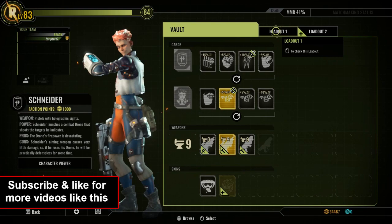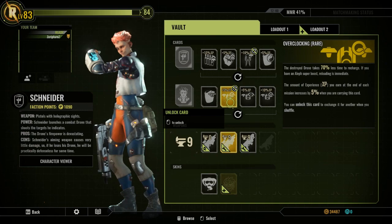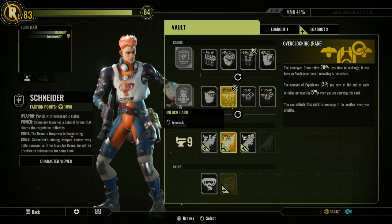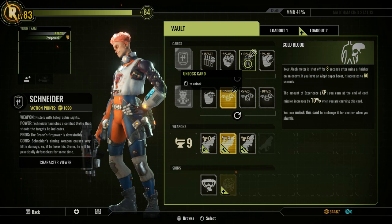Right now we're going to be focusing on using the main weapon — my favorite right now is the Rain of Fire, but we're going to go with the base weapon. Overclocking is awesome because that reduces the cooldown on the actual drone itself. 70% reduction on that is awesome. And when you actually have full Olive, it's instant — so whenever they break your drone, you can just instantly throw it back out.